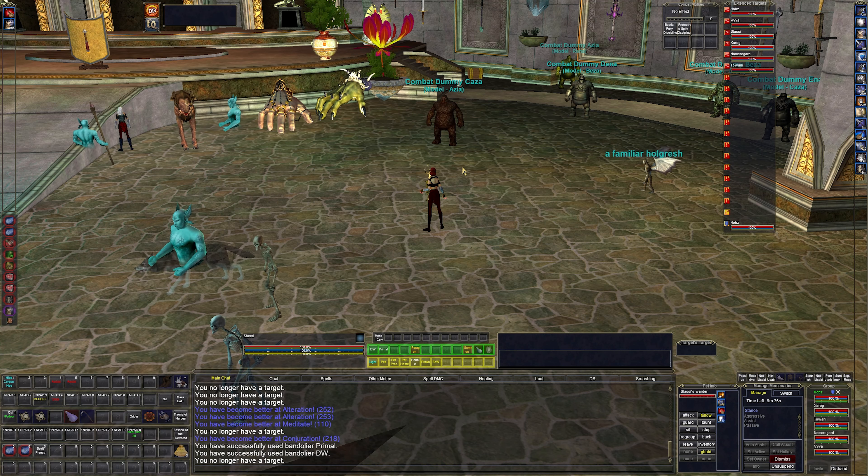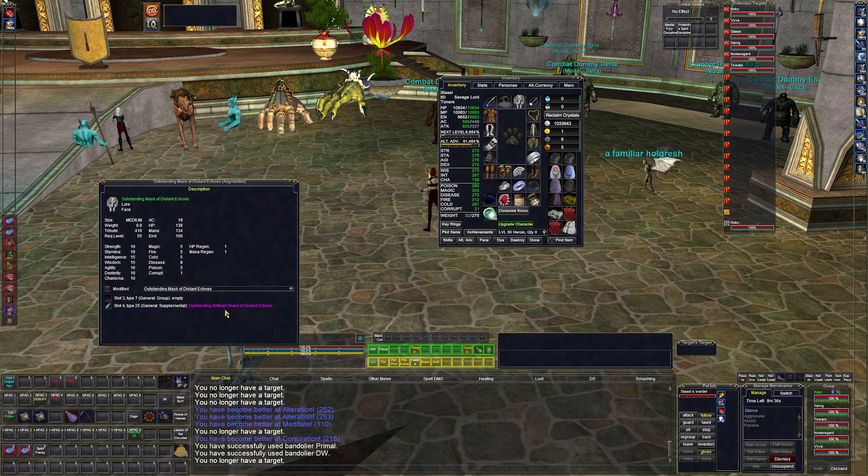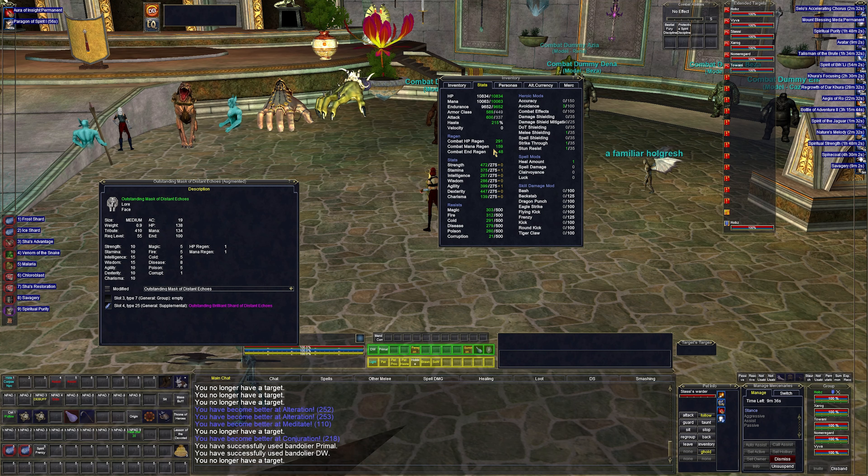Gear-wise, we're pretty much wearing all tower gear at this point, with mana regen stones to boost mana regen. We are currently at 159 mana regen with Paragon and 291 health regen.